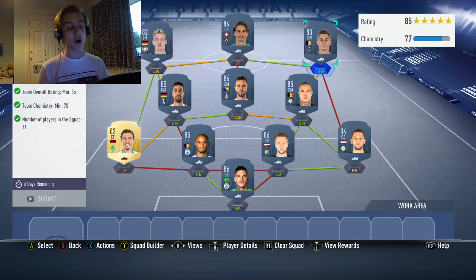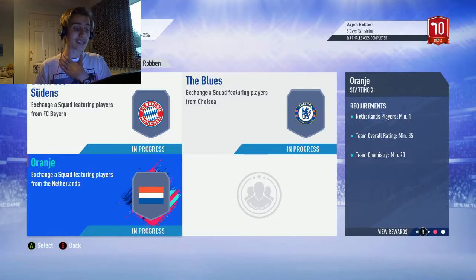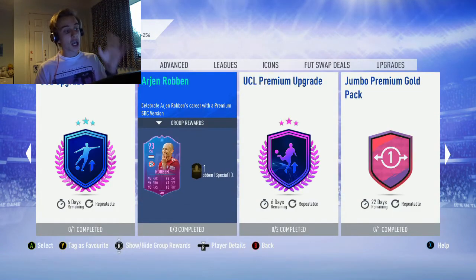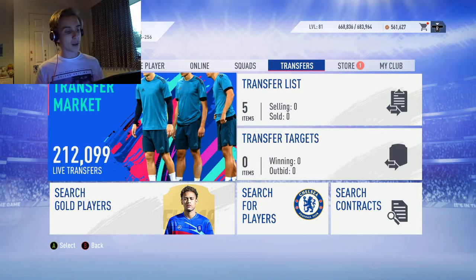In total, you're looking at around 350k from scratch for all three SBCs. However, if you have any players in your club already that will drop the price drastically — so realistically around 300k if you've got a couple of players lying around. Let me show you a quick comparison of exactly what you can get for that kind of money.